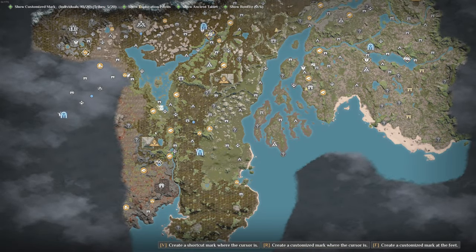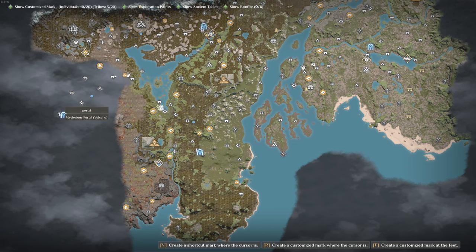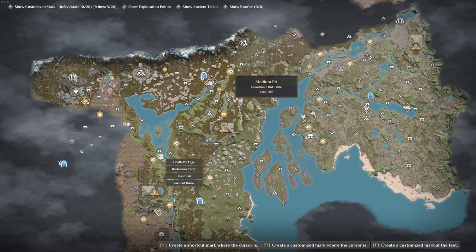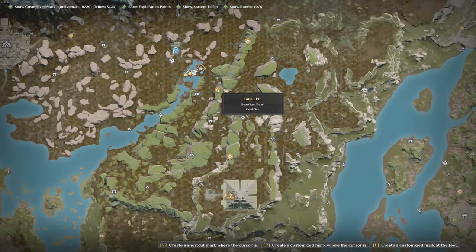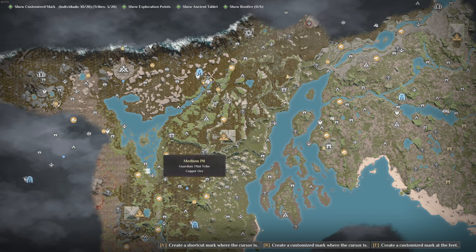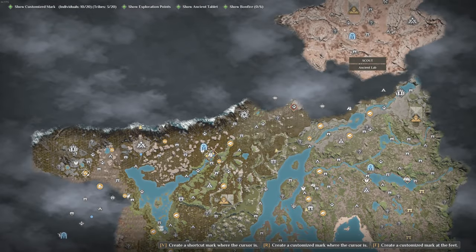Quick recap: phosphate ore is found in this region — the most early accessible one is directly above the Fog Frog boss, plus more pits nearby and likely more in that region. Sulfur is found down here near the volcano, with the portal-adjacent one being the easiest. Coal ore is found up here in this region — those three spots I found, likely more nearby — and the pit I showcased only had two enemies total, so it's really easy to get through. Iron ore is found in dungeons, in caves leading up to them, in a small pit, and in this toxic valley.